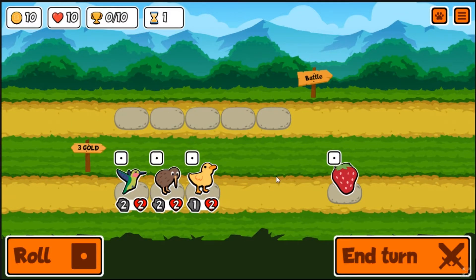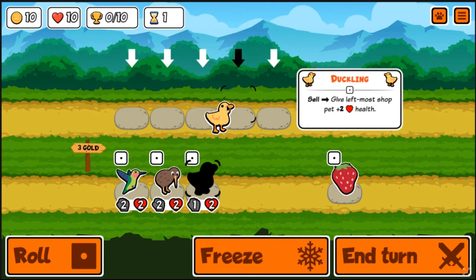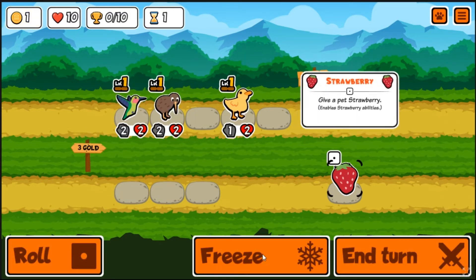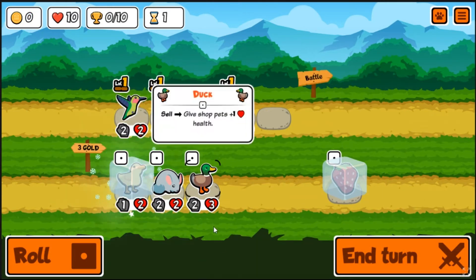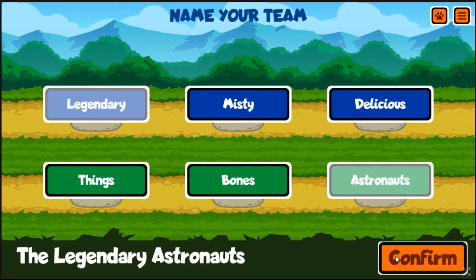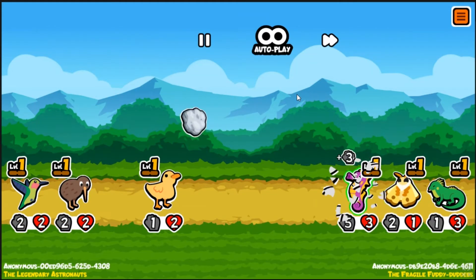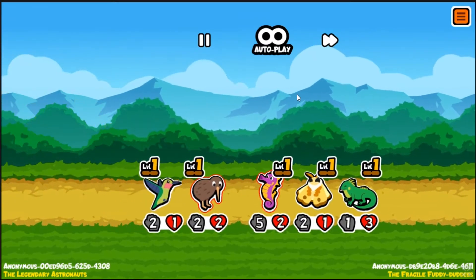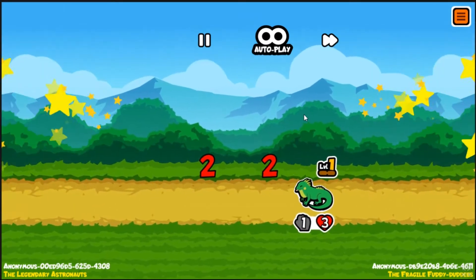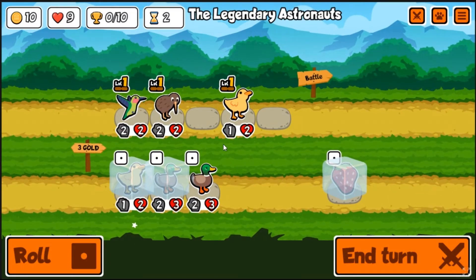What do we got? We could have a strawberry build but rebuffing doesn't make any sense. Let's just buy these three and freeze a strawberry. More ducks in their own way. They got a tough unit - this three-health unit is gonna take out our units and then we basically lose.